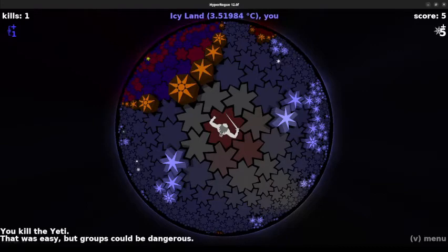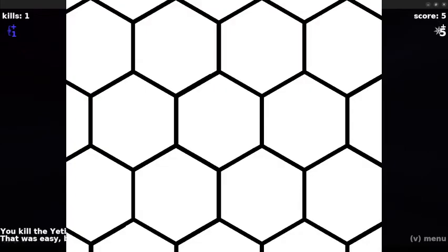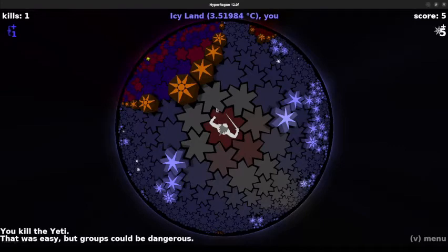Perhaps the first sign that something strange is going on is the tiles we're standing on. If you've played a lot of games before, you've probably played something on a hexagonal grid — looks something like this. But if you look at the tiles here, we've got a hexagon, a hexagon, a hexagon, and — hang on — this one's got seven sides. That's a heptagon. And if we look at this intersection point here, that's two hexagons each with angle 120, and a heptagon with angle 128. And that adds up to more than 360. What's going on here?